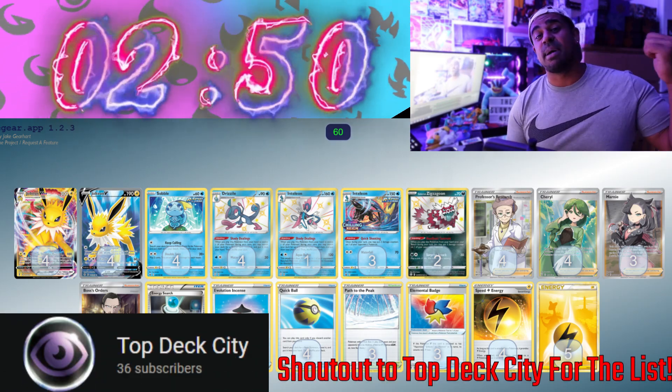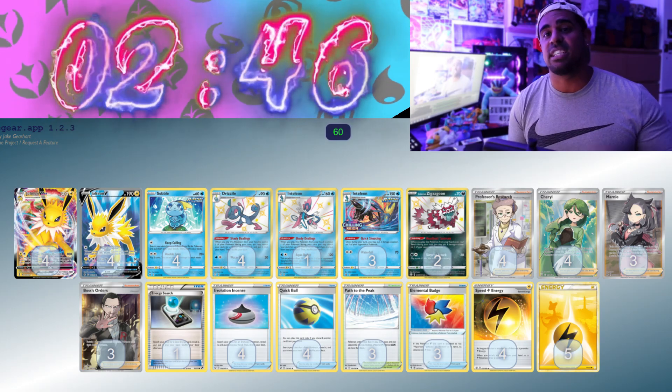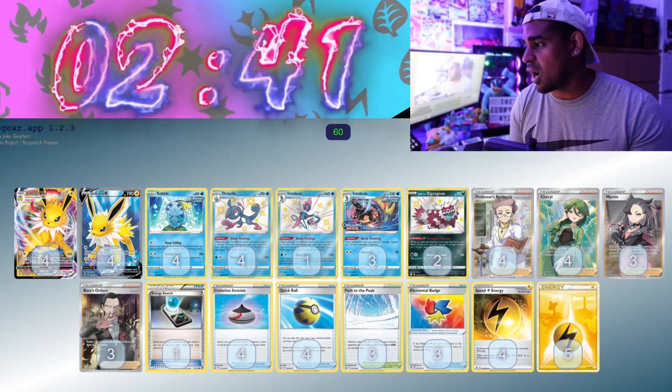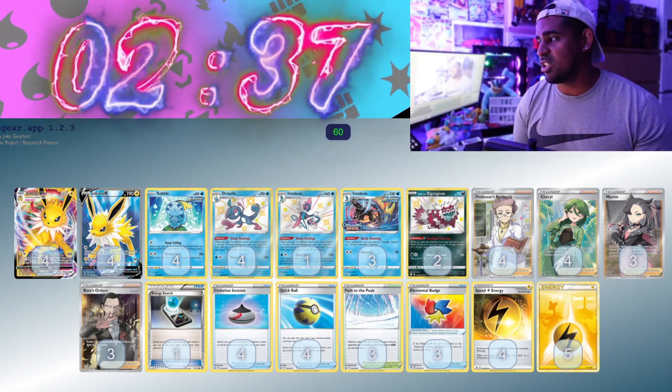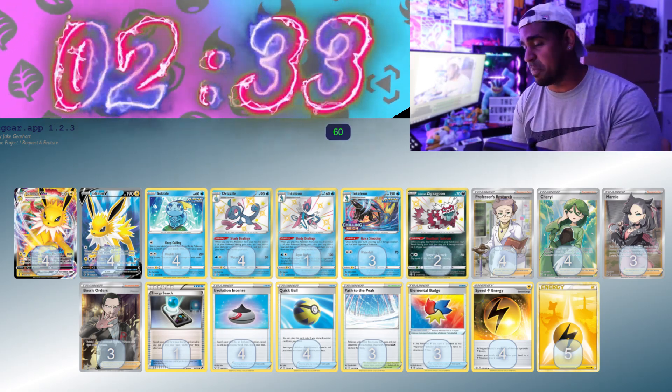Jolteon VMAX is a deck that I'm actually really, really excited for. It's a shame it's weak to Fighting, but 100 to the active and 100 to the bench is pretty cool. With Elemental Badge, you actually do that for 1 energy as well. You can abuse Path to the Peak, you can abuse Ataleon, and you can abuse Speed Energy, and this is probably the best deck to abuse Snorlax in my opinion.